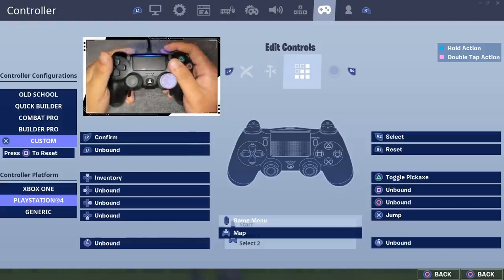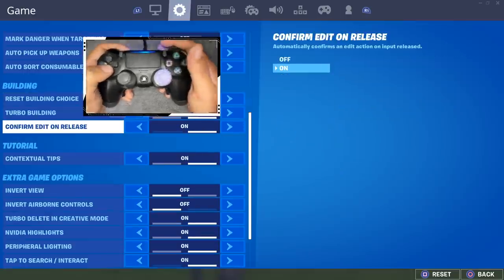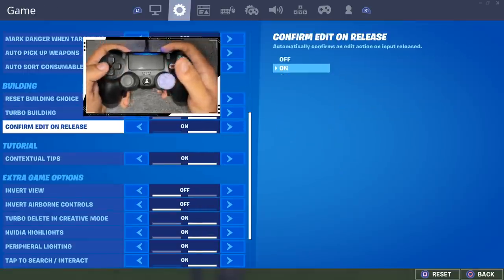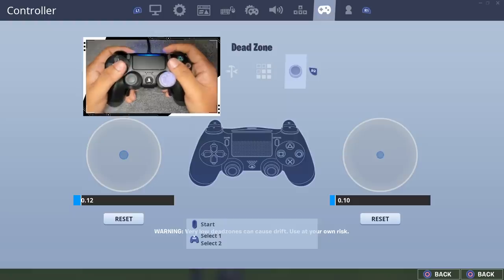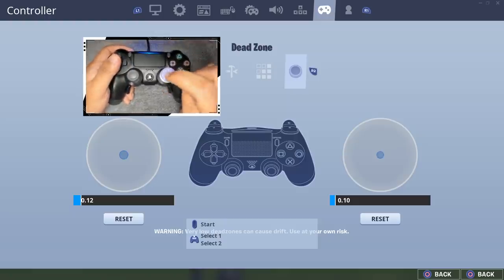On edit controls I have R1 to reset my edits, and L2 to confirm, but I actually use release to edit. You go to Settings, turn on confirm edit on release, and when you let go it'll confirm by itself so you don't have to press it. Regarding dead zone: if you have a very low dead zone and your controller drifts by itself, that just means your controller is old — you'll either have to buy a new one or raise your dead zone. With a brand new controller, even a really low dead zone won't drift.